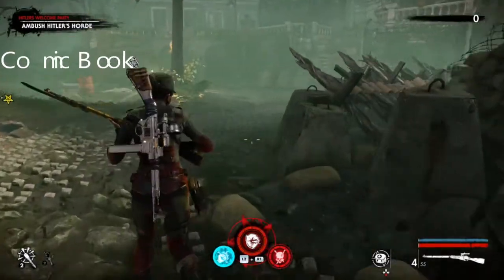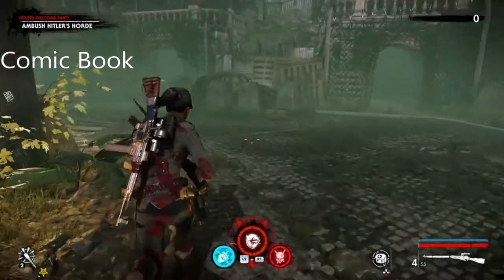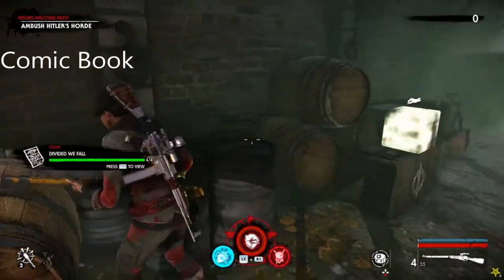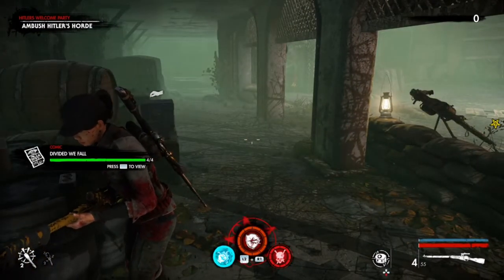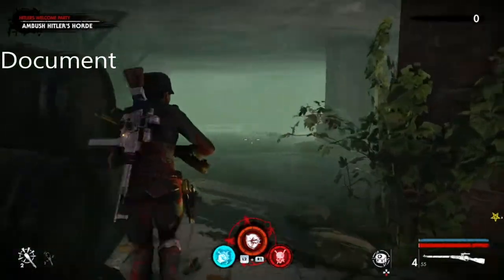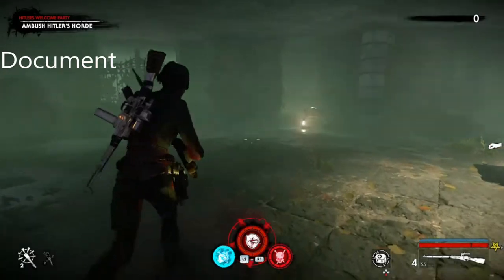The first thing you're going to come to is the comic book — it's just over here as indicated, near the MG. The next one is the document: once you come past the comic book, the document is just on this table.